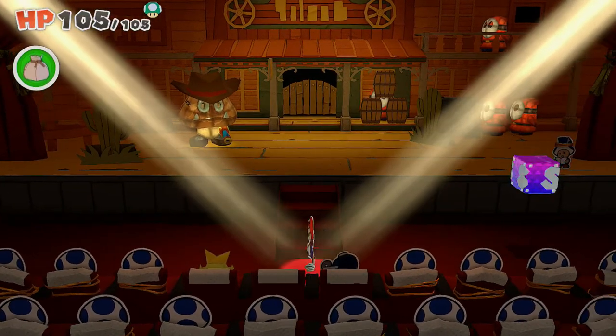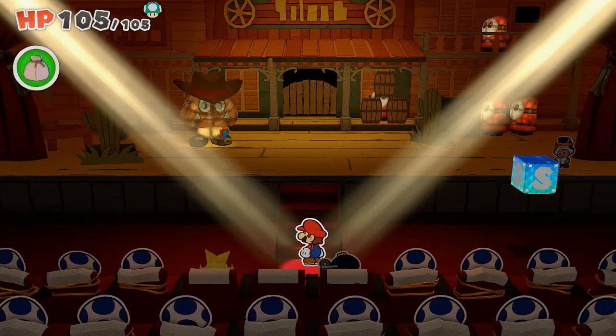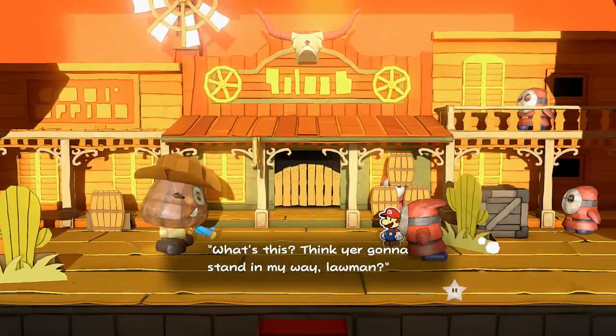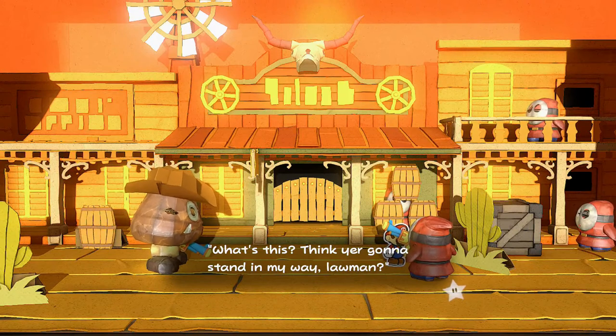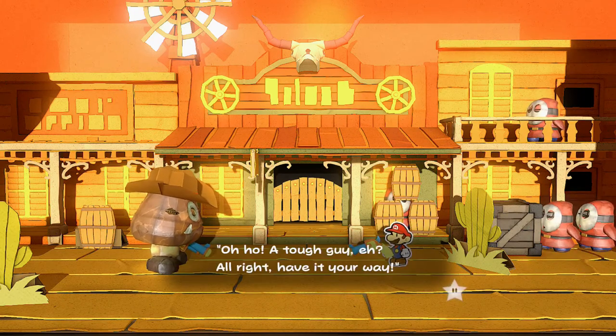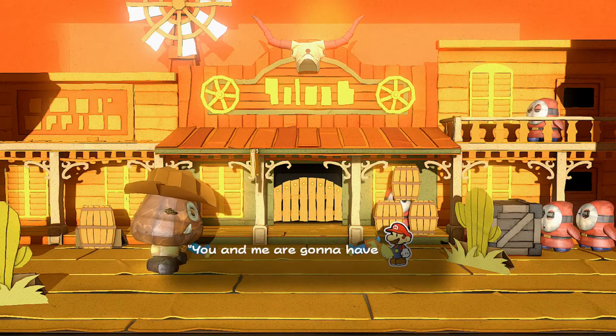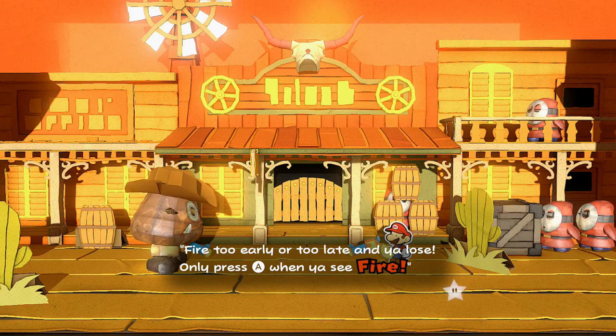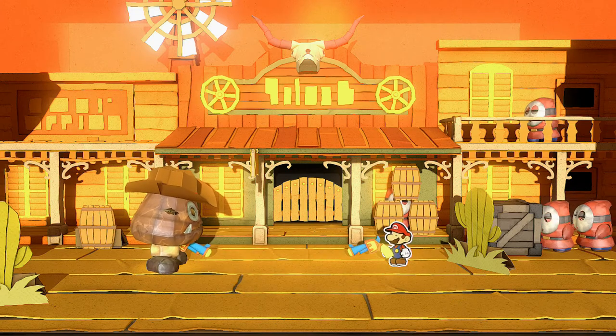We've got a save point here, which is nice. We've already taken care of everything we need to do, so all we really have to do for this part is play a kind of cowboy shooting game. You have to make sure that when the light says 'fire,' you press A right on time. It's going to be a little tricky at first, but we have to do this about three times.